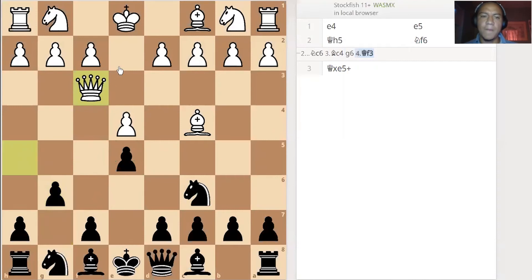You can see that at this point white is just bent on checkmating you. So the best way to defend against this is to bring out a knight and prepare castling by moving the bishop to g7 and castling immediately.